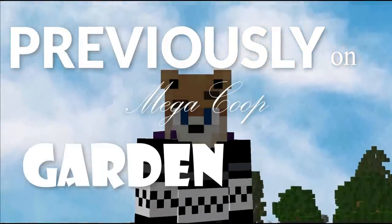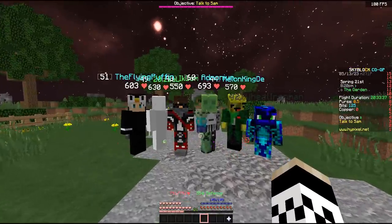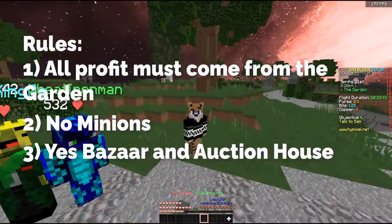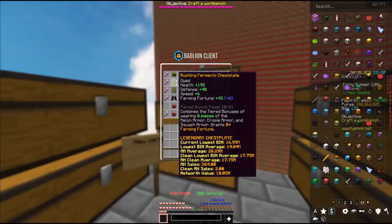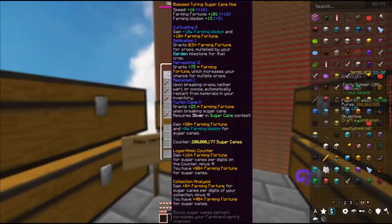Previously on Mega Co-op Garden from Nothing to a Hyperion, we introduced all the members of our Mega Co-op and laid out the rules for this series, where we're grinding all the way from nothing to a scrolled Hyperion only using the garden. Then we planted our first plot and started upgrading. By the end of week one, we had our first Fermento set, Infinite Farms, and a ton of great farming tools.